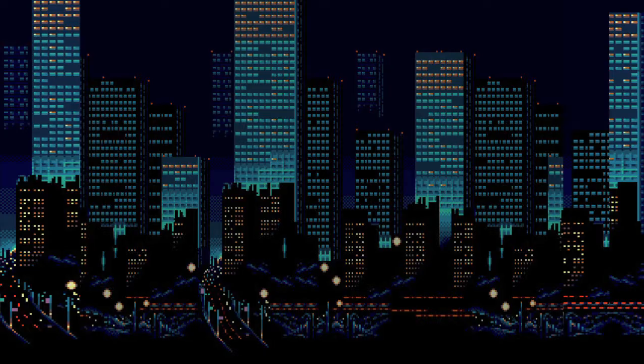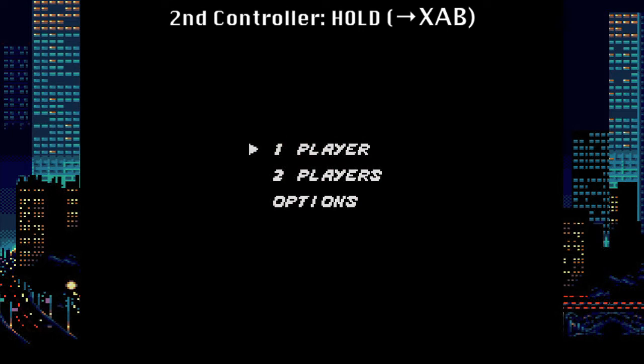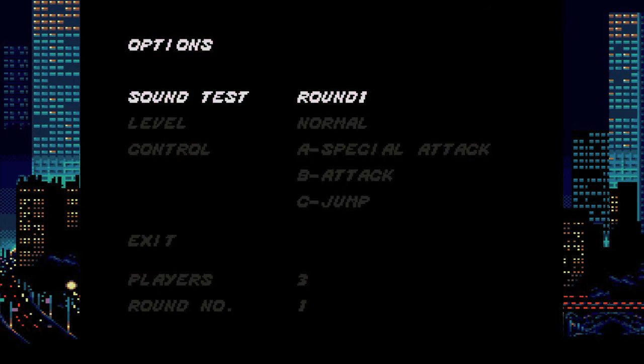Now, if that sounds hard, there is a little trick you can do. If you have a second controller, you can plug it in, and then once you get to this screen, you want to hold right, X, A, and B, and then on your first controller, go down to options.